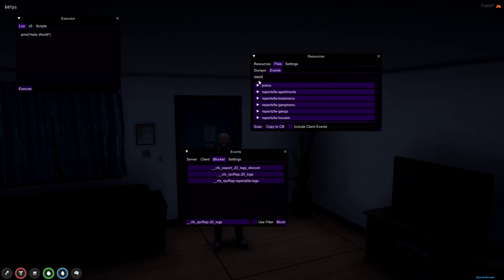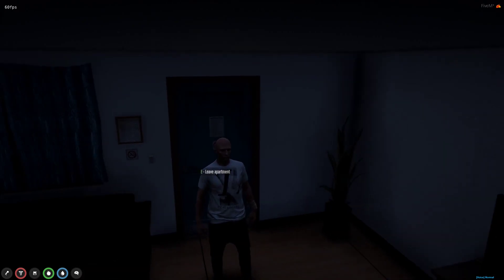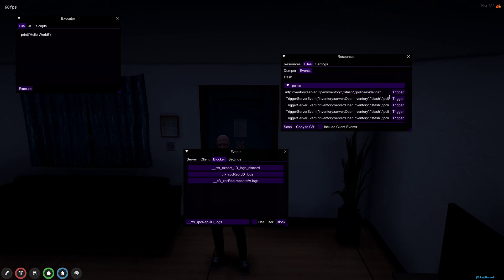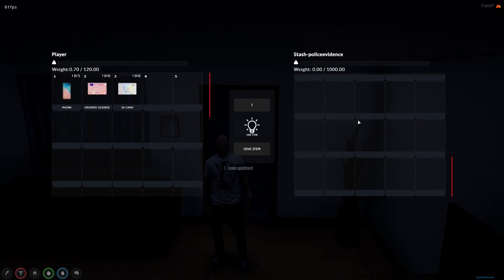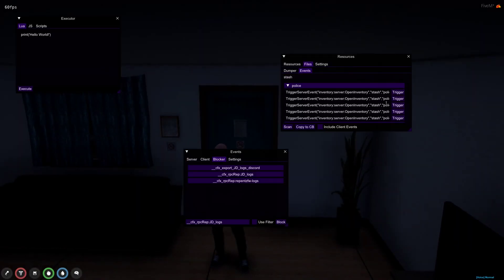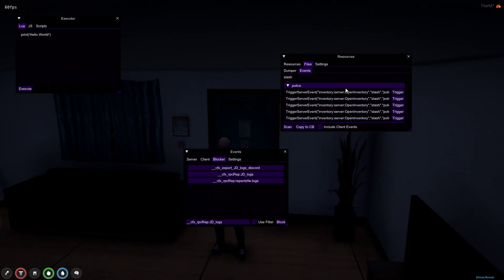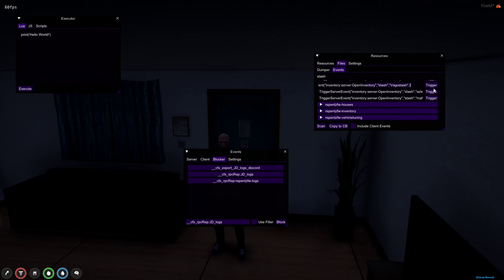You can open police stashes. You want to bug it like that, and then do that. Boom — see, they don't have anything in this stash. Let me check this stash. You can. So when the police take items, they put it in the evidence locker, and you can open it and just take literally everything. You can open gang stashes — you can open a bunch of stuff.